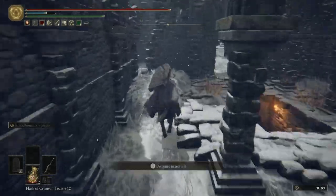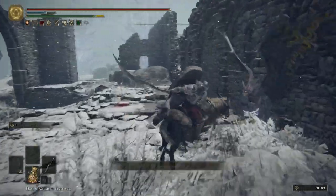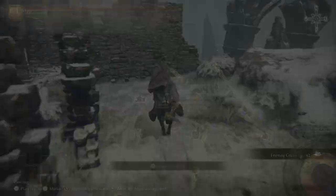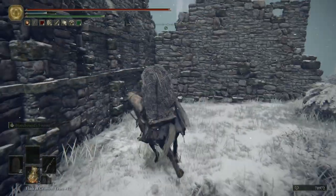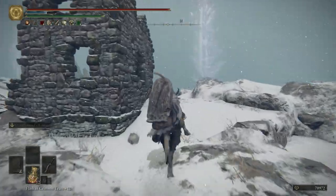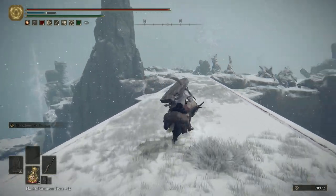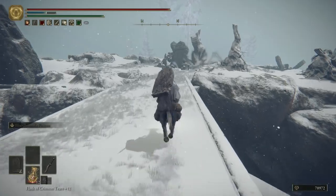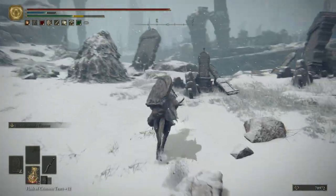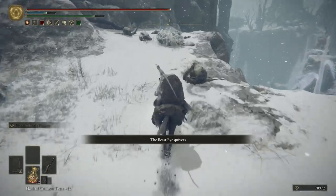I'm pretty sure I'm missing a small item over here — and I found it. Let's get ready for some pain. Heading to the grace, then we'll fight a mini boss first and then a field boss. There are giant skeletons shooting lasers — if you defeat the mini boss you don't have to worry about those. The beast eye is quivering so we can get a death root nearby too.